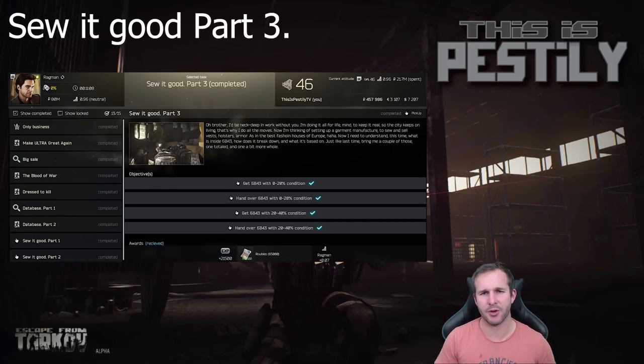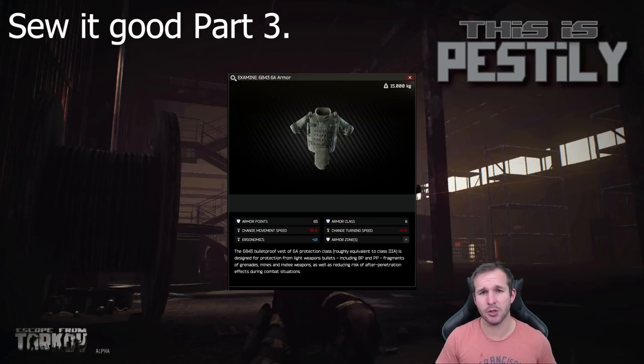Next we've got Sew It Good Part Three. For this you need to do the exact same thing as Part Two, however with Fort armor. Just remember that if you destroy the armor to zero, you'll have to repair it to full and then break it down again to the correct amount.